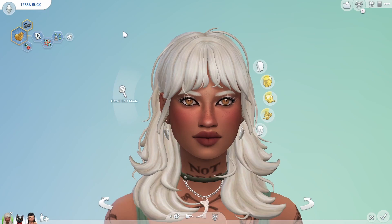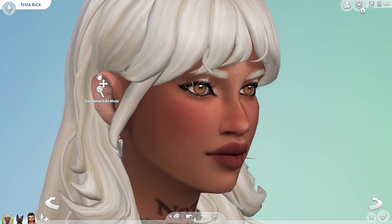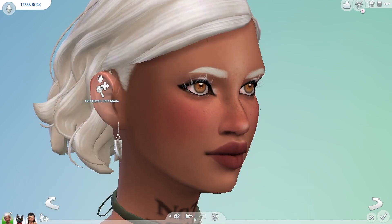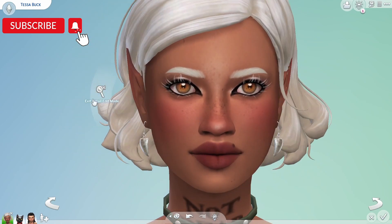Last for CAS but definitely not least — and I have shown this before — I absolutely love this one. It's basically just elf ears. You go into detail edit mode and you can move the ears and make your own little elf ears. You can make them any size you could possibly think of. It's such a great mod especially if you like fantasy.